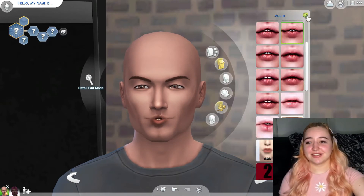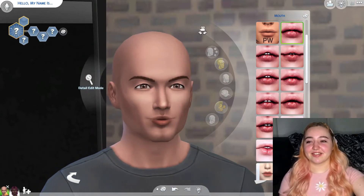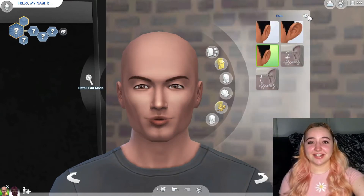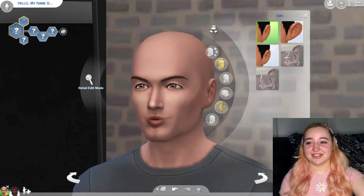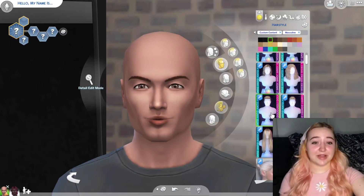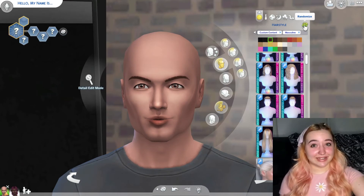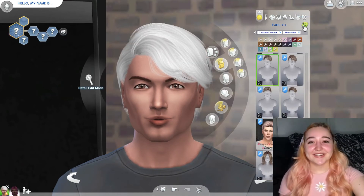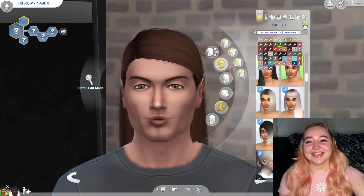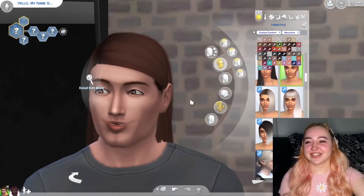For his cheeks: one, two, three. For the jaw: one, two, three — oh geez, strong jaw. Let's see what the chin does. One, two, three — he kind of looks like Handsome Squidward! It's kind of uncomfortable. For lips: one, two, three — it didn't fix it. This is literally Handsome Squidward. For the ears: one, two, three. Let's see if his hair can save him — I don't have high hopes, but we can try. One, two, three — it got worse.